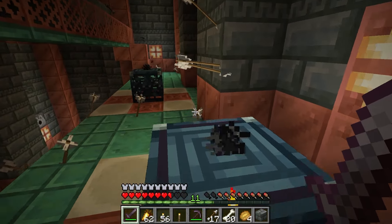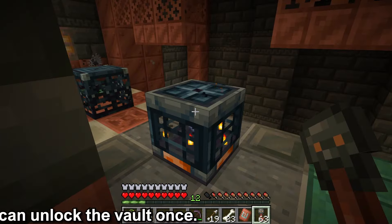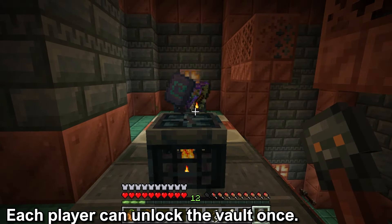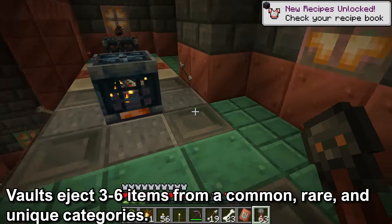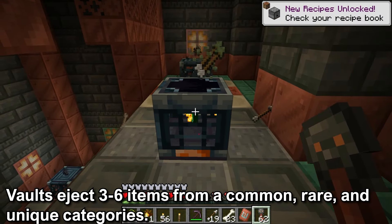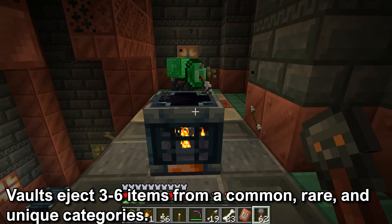If you want to know more about the trial spawner I'll have a card on the top right. Once you have the trial key you can unlock the vault once — this is for each player. The vault will eject 3 to 6 items. There are 3 different pools it is drawn from and these are categorized as common, rare, and unique.